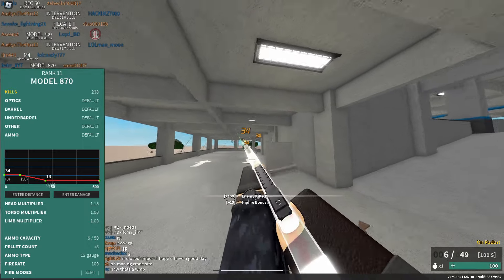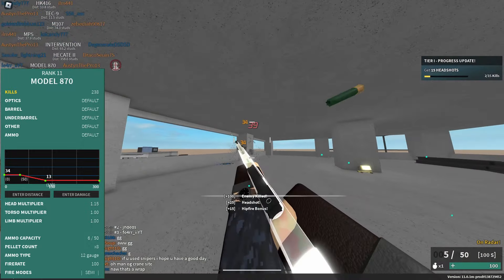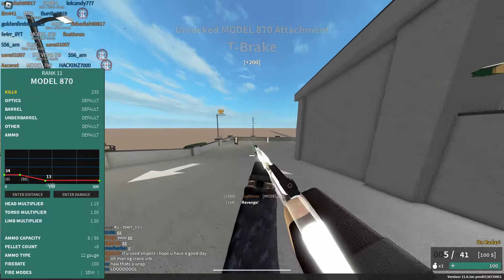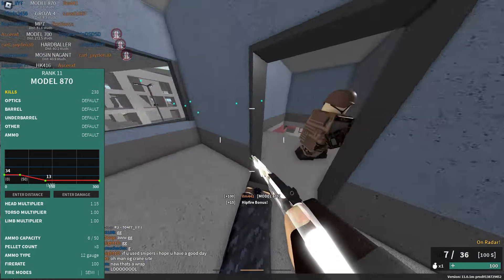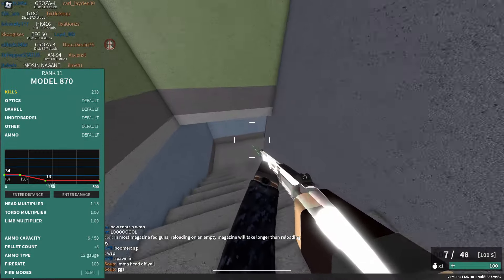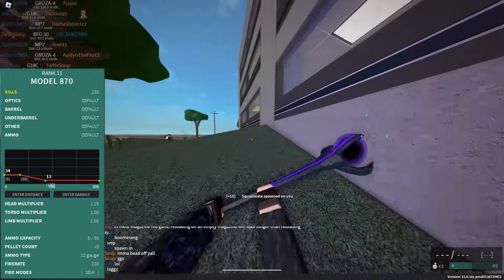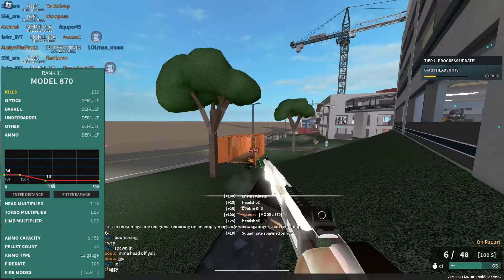At number 2, we have the Remington 870, or the Model 870 — they're the same thing. It's a rank 11 gun with 8 pellets per shot. It has maximum damage of 34 up to 50 studs, going down to 13 at 130. It's a semi-automatic pump shotgun with a 100 fire rate, 6 magazine size, and you need 3 out of 8 pellets to kill in CQC. I'd recommend a delta sight, a muzzle brake, a Romanian grip, a blue laser, and default ammo.